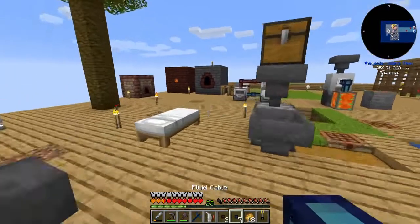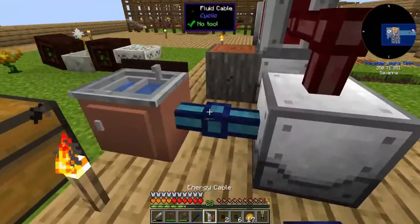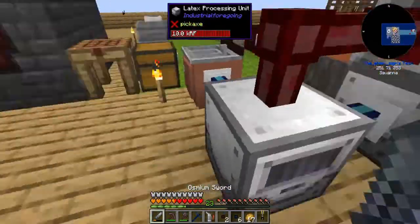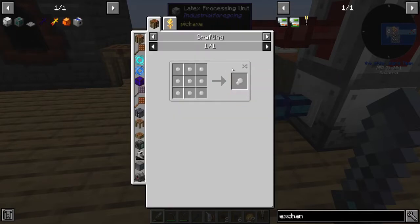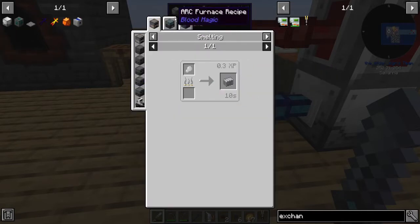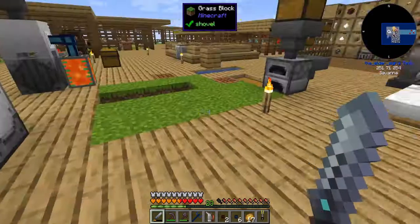Fluid cable — there. Extract water, latex. It's going to make a tiny dry rubber which I can combine into dry rubber, which I can make into plastic. Then I'll be able to do something like maybe make a mob and prison tool — something I looked at doing a long time ago.